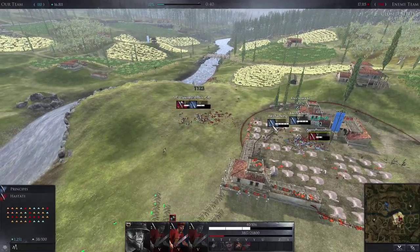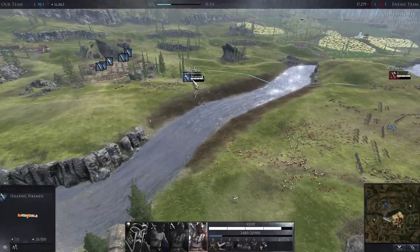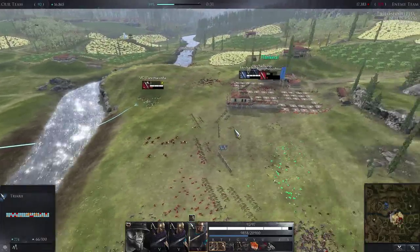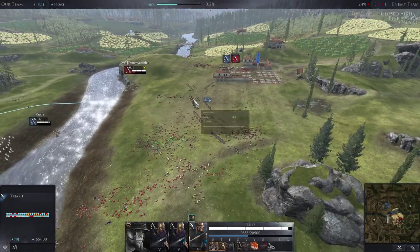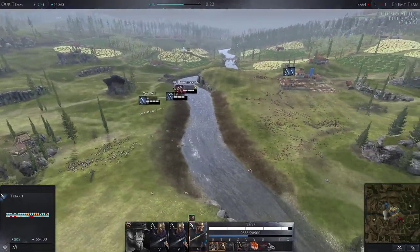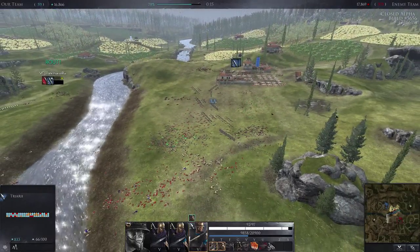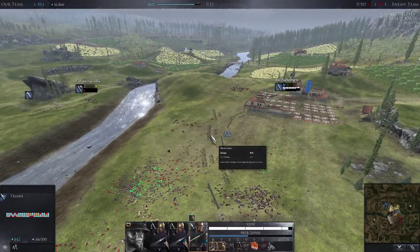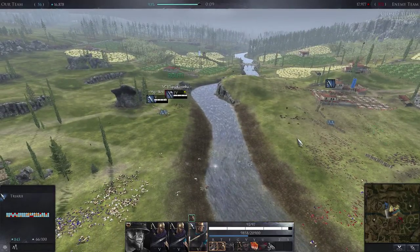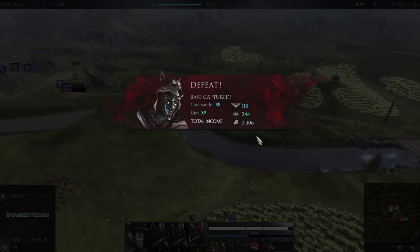This is the problem I see with the deployables - have you noticed how many units have routed and then routed straight into the deployables? Say goodbye to your units if they route and you have stakes set up in front of your base - they will not make it back. It's quite funny how they just route straight into them rather than going around. They're so afraid of dying at the enemy's hands that they'd rather suicide on the stakes.